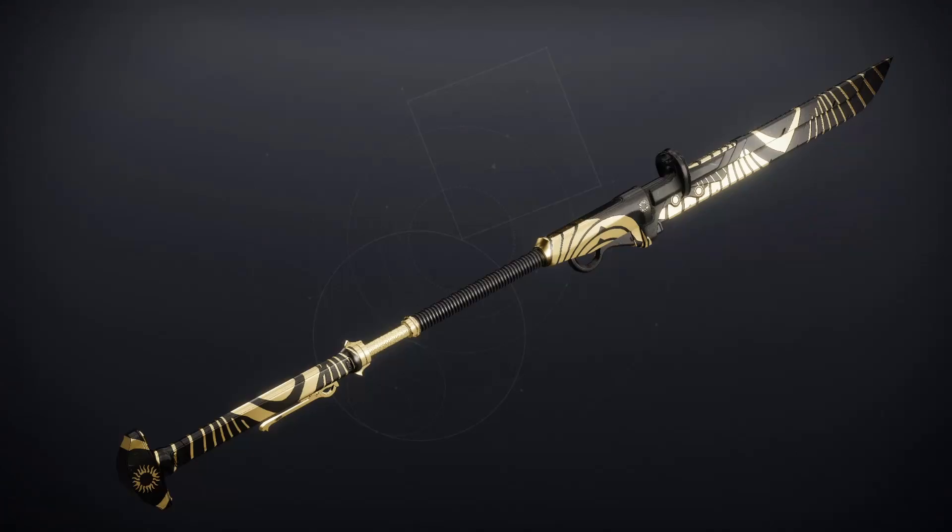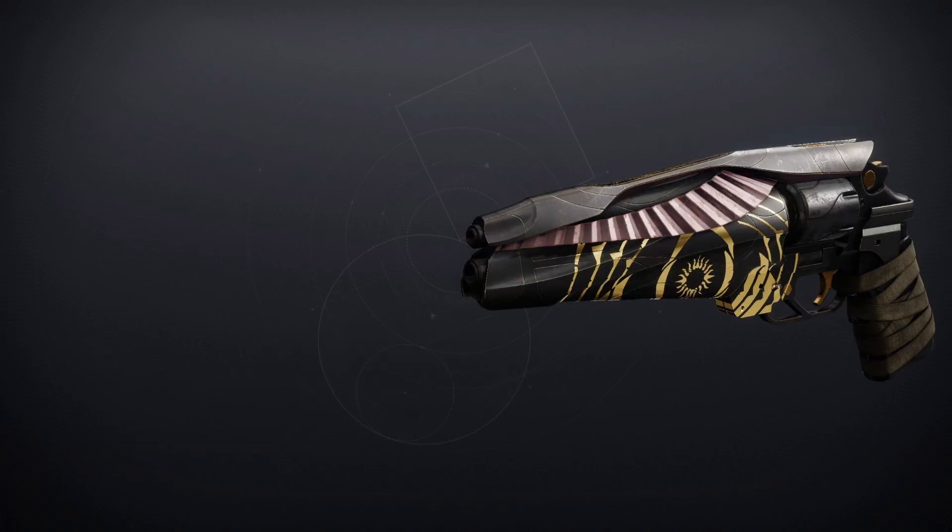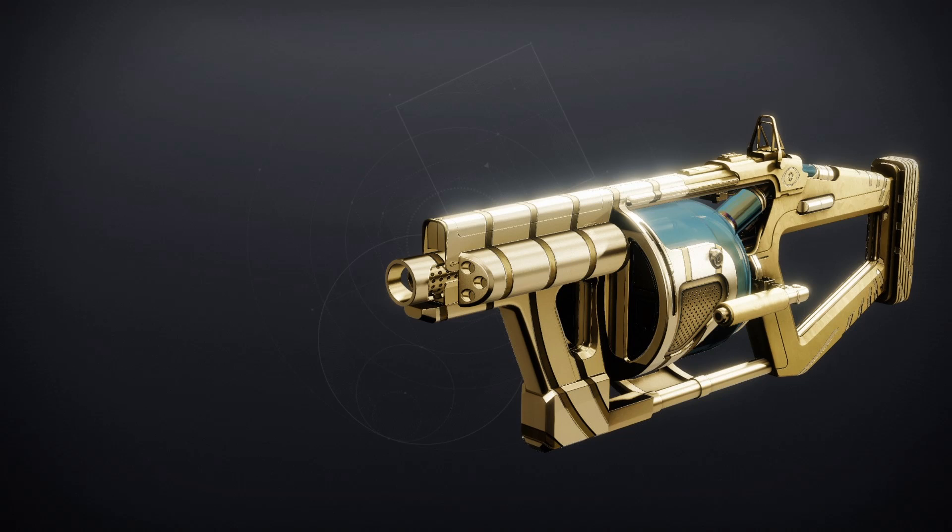We've got the Unexpected Resurgence, an Energy Glaive — for PvE, Feeding Frenzy and Vorpal Weapon, and for PvP, Auto-Loading Holster. The Igneous Hammer is an Energy Hand Cannon — for PvE, Heal Clip and Incandescent, and for PvP, Rangefinder and Opening Shot. The Cataphract GL3 is a Power Grenade Launcher — for PvE, Auto-Loading Holster and Hatchling, and for PvP, Impulse Amplifier and Chain Reaction.